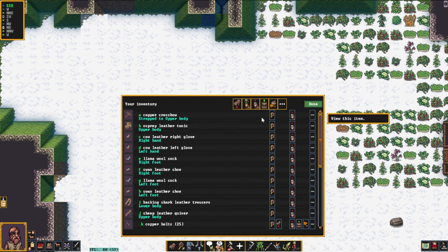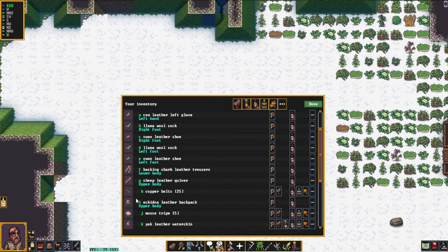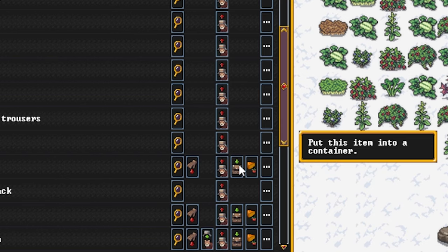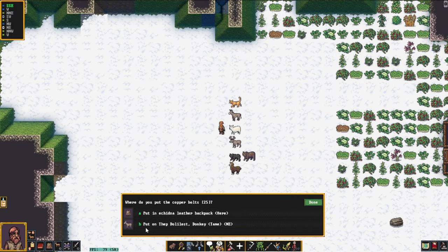When I open up my inventory I can select items in my inventory. One of the options is put this item into a container. I can put this onto any animal that is considered to be a pack animal — so it's selecting the donkey which is the closest one. Pack animals are things like horses, donkeys, mules, alpacas, yaks, and cattle, but apparently not reindeer.